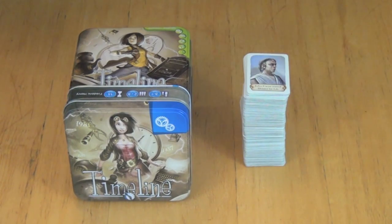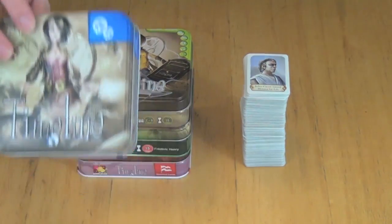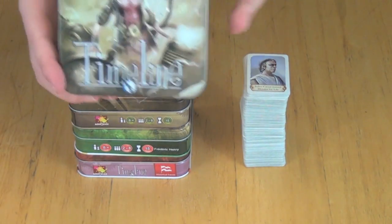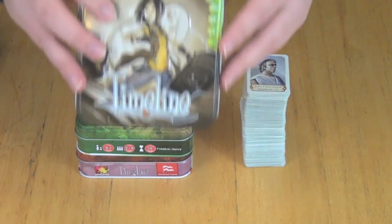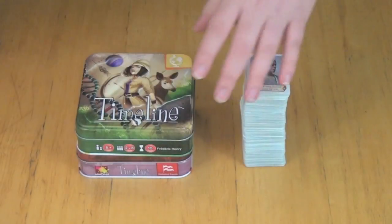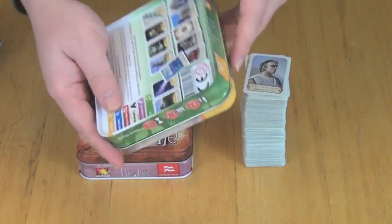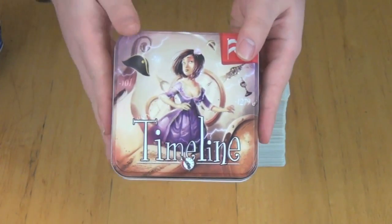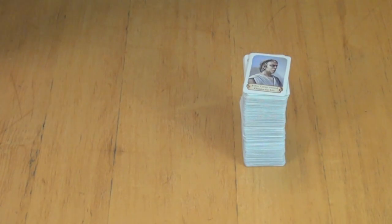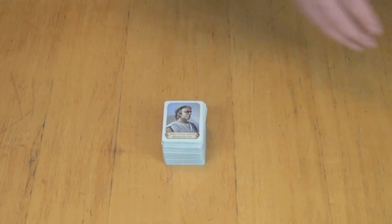Here you can see several boxes of Timeline, and the reason you're looking at several of them is because I've combined all of my cards together. You're going to see cards here from Timeline Inventions, which was the first one. There's also Timeline Diversity, which I haven't opened yet, Timeline Discoveries — when things were discovered — and Timeline Historical Events, which has the dates of historical events. Those are all mixed into this pile of cards here. I'm going to separate some of them off to make it a little bit easier to use.